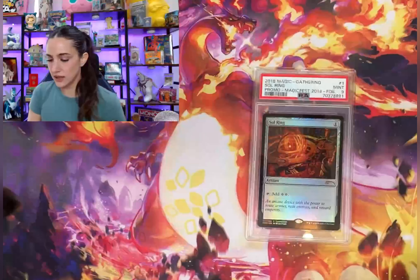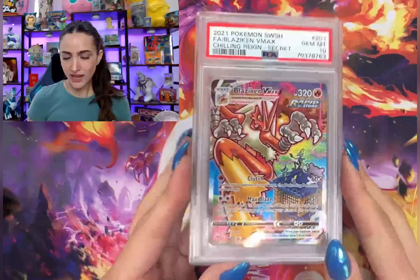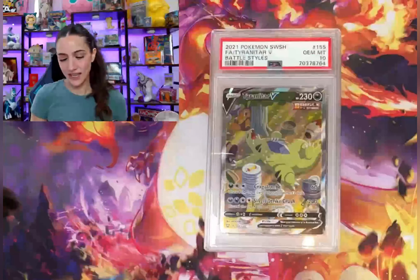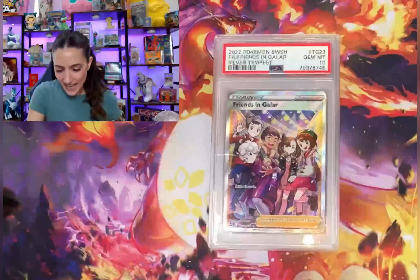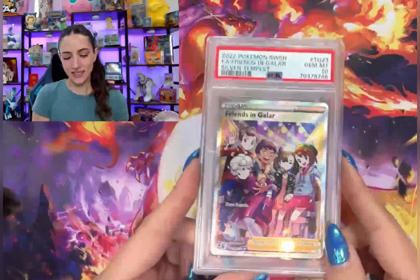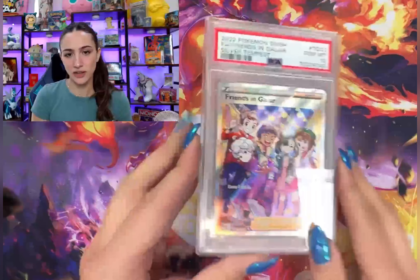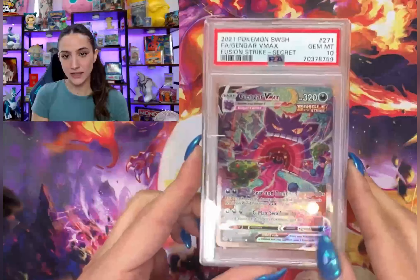Some Soul Rings MTG in nines — let's go! All right, speaking of Chilling Reign — you just can't hate on this card — the Blaziken V-MAX full art in a PSA 10, we love it. And Battle Styles the Alcremie V-MAX got a 10, so excited. Friends in Galar from Silver Tempest got a 10. I love grading modern! Gengar V-MAX — I think we might have a whole alt art pile here, let's go.